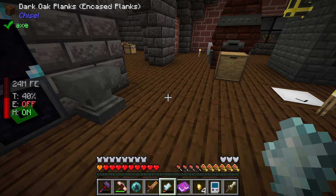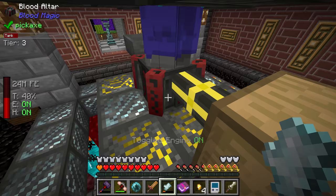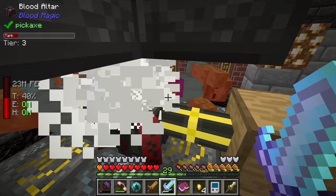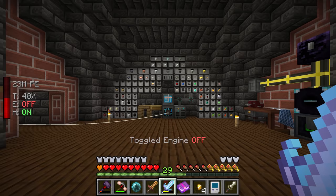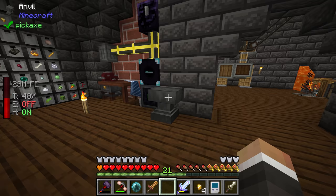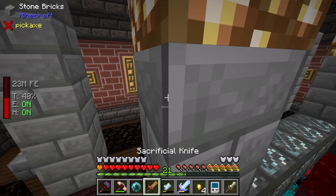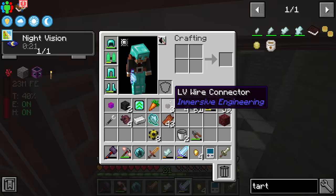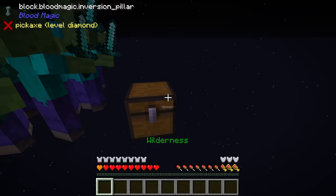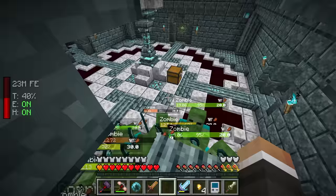There's a bit of a weird bug where swapping dimensions makes it seem like you have no levels, but after killing one zombie I confirm I actually have 29 levels. We head back up to the anvil and add Sharpness 5, taking our attack damage up even further. The sword continues to get more damage with every extra will in the common tartaric gem. Now we head back to the hidden realm to get this up to 350 will.